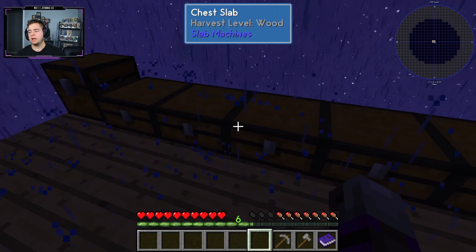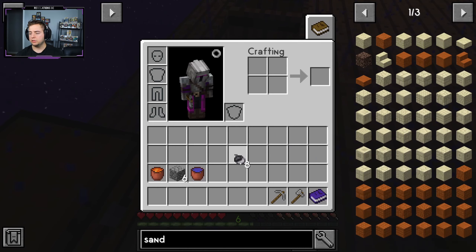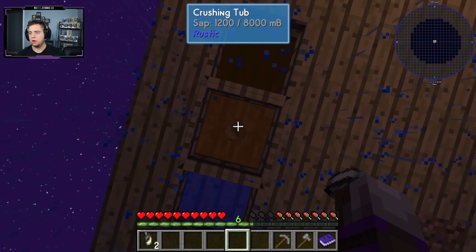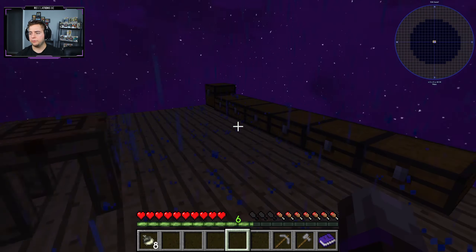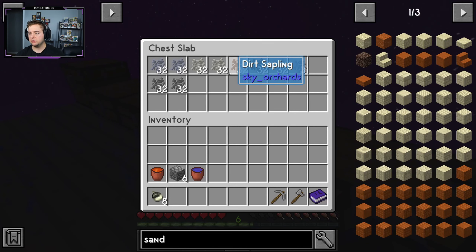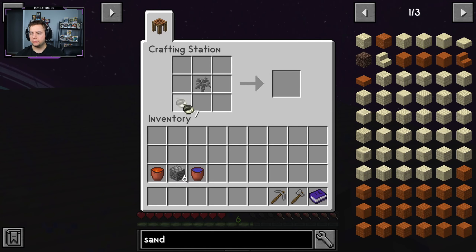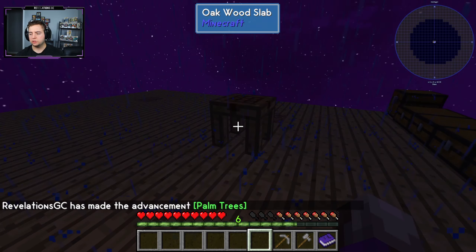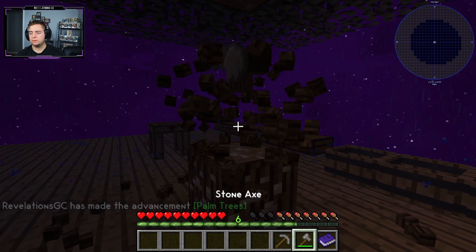We need eight gravel acorns. We've got three here — one, two, three, four, five, six, seven, eight. Let's put these in the crushing tub. This is going pretty quick, which will also fill us up on sap. Two more and done! Now we grab our petrified sapling and we have our first ever sand sapling, which will become our first sand tree.